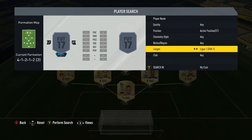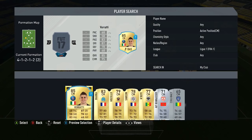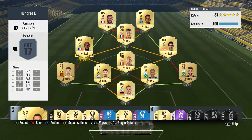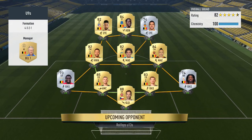Moving over to Liga, and obviously the other striker you already know who it is — it's Lacazette. We need to put the other center mid in, and it's going to be Lasana Diora. That is the team, roughly around 100k at the time of building it. Lacazette was 72.5k; it might be slightly more on PlayStation 4 but this is the team.